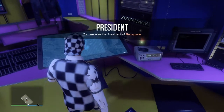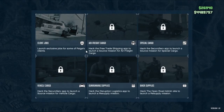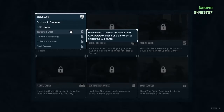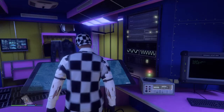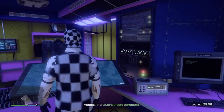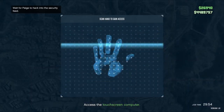Once you're inside of here, go to this little panel and look for the option to load, then go to client jobs and then go to robbery in progress. Once you click on this, it's gonna pull up some cameras. You just locate where the bank is.